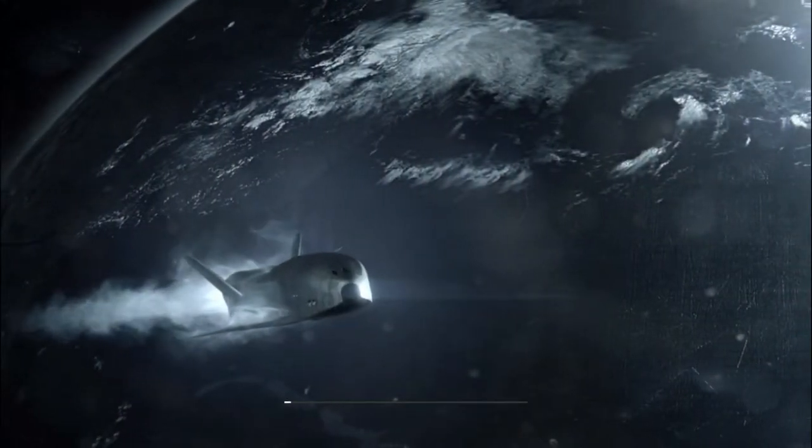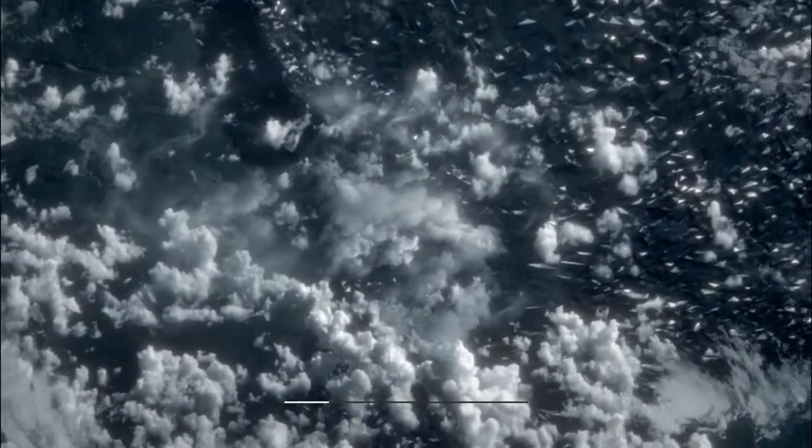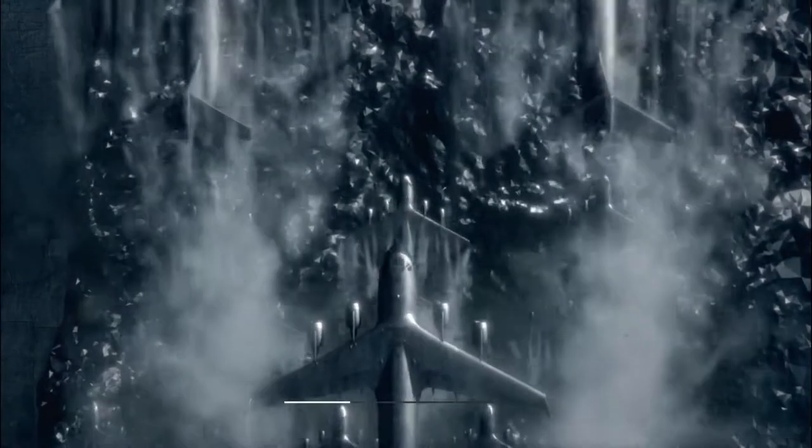We'll strike two targets at the same time. Nassau team's launch is headed for the Federation's space station. Their mission is to breach the station and take control of its orbital weapons. To make their approach possible, we have to destroy the space station's early warning array on the ground.